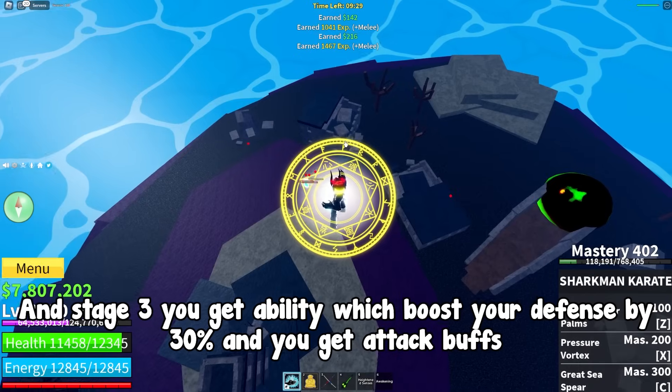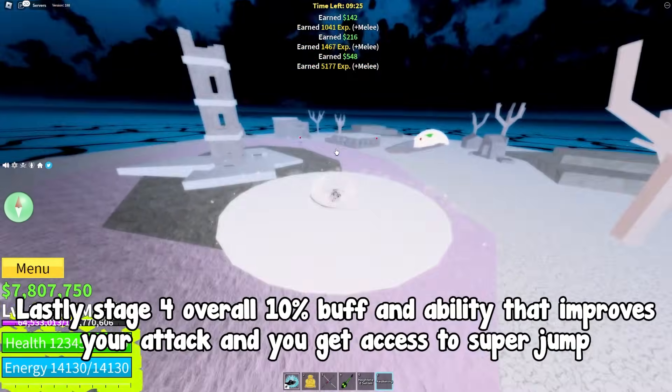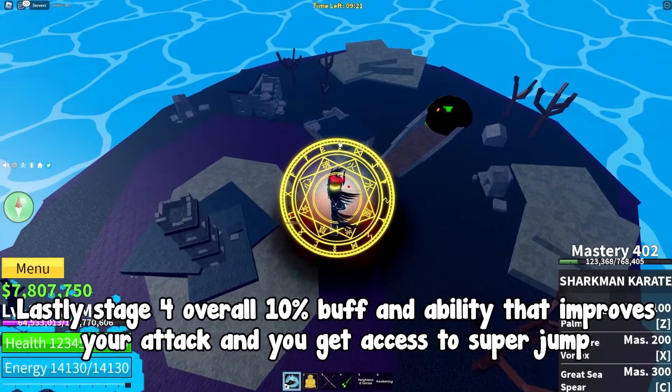At stage 3 you get an ability which boosts your defense by 30% and you get attack buffs. And lastly, stage 4 gives an overall 10% buff and an ability that improves your attack, plus you get access to super jump.